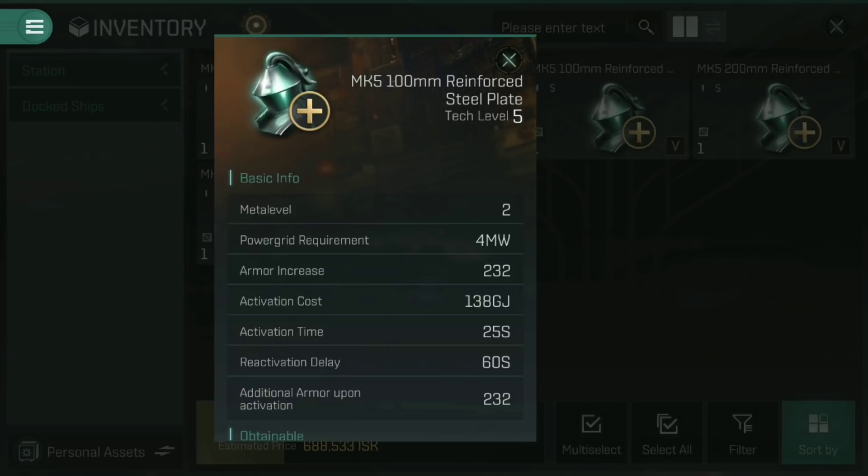The activation cost is fairly hefty at 138 gigajoules, but it lasts 25 seconds. If at the end of those 25 seconds the additional armour has not been used up, it will dissipate naturally. There's then a 60 second reactivation delay before you can use it again. It is worth noting that these do also increase the weight of the ship — it doesn't tell us on the info page how much, but testing has shown that it adds to the weight, which slows the ship down, makes it turn slower, and impacts your top speed.